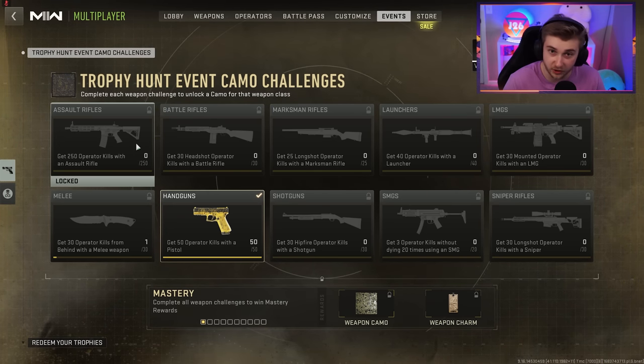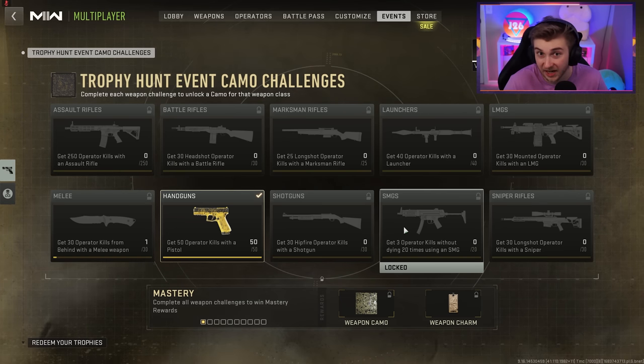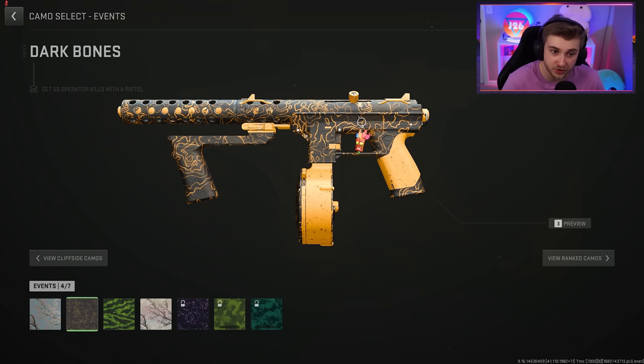You just need to get a certain amount of kills with a weapon class, or headshots, long shots — they actually have three kills without dying on here as well. We can't really see what the Mastery camo looks like yet, but the camo leading up to it, which you get for each class as you complete those challenges, looks a little like this. It's kind of like Mono from 2019 gold, the way the topo pattern is on it, but it's just a little orange on the outside. Not terrible, but also not the greatest.